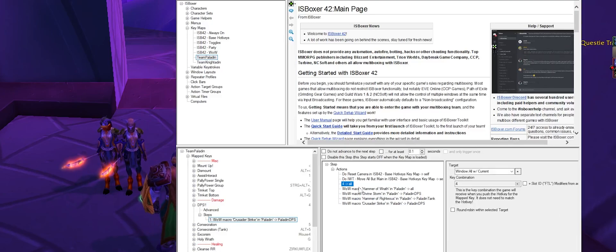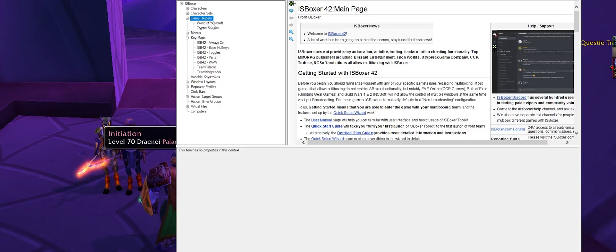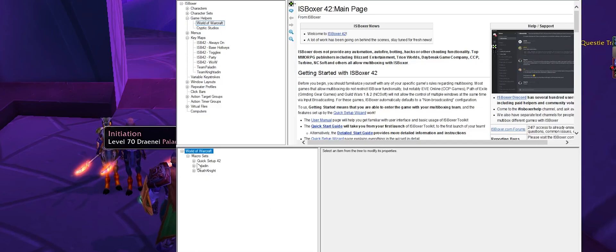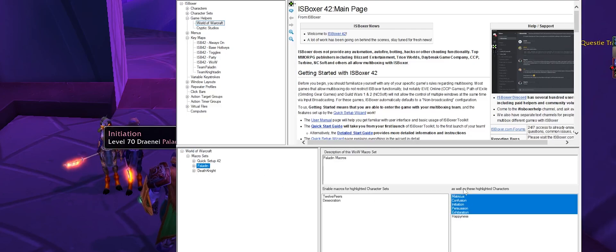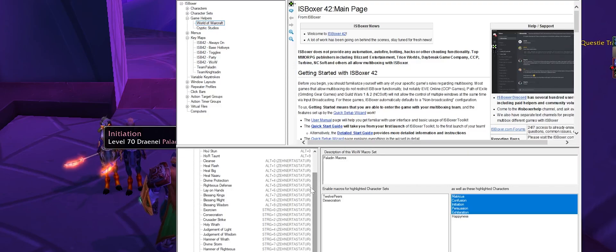My next action is the 4 key, which is an in-game macro I've set up per character — it's simply Judgement. Then I have Hammer of Wrath, Divine Storm, Hammer of the Righteous, and Crusader Strike. These actions, as you can see, are written as World of Warcraft macros. I have set this macro up in IS Boxer, but you could do the same directly in the client. To set up a macro in IS Boxer, you go to the Game Helper section. Here, World of Warcraft is automatically created for you. I've created a new macro set called Paladin, assigned my five Paladins to it, and inside that set I have all my Paladin macros — for example, Divine Storm is just Cast Divine Storm, Hammer of Wrath is Cast Hammer of Wrath, and so on.